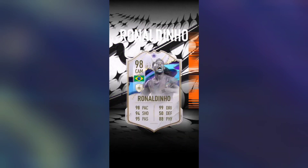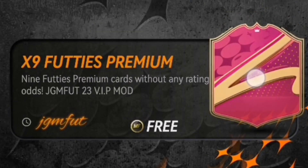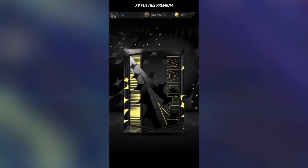My memory is just insane — I can't even remember what card type I literally just checked. Let's open a 9x Footy's Premium Pack. It's German — it's Reus, a 97-rated Reus. We'll take that, that's pretty good. Let's open one more and see if we can get something better.